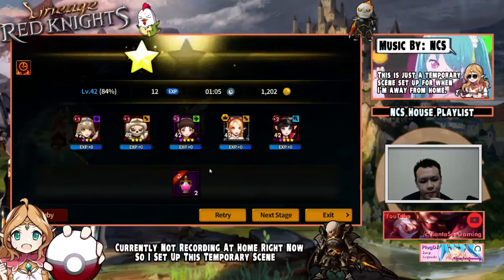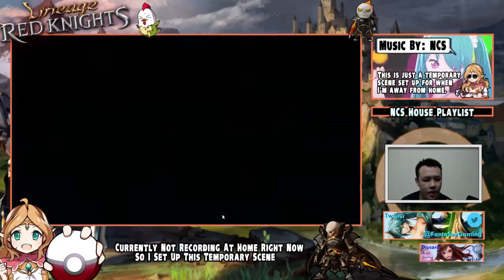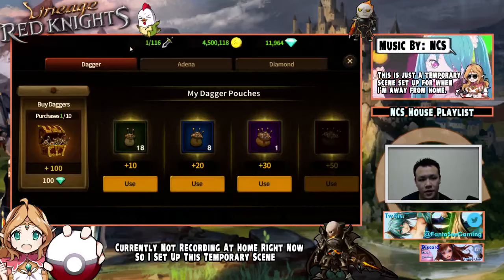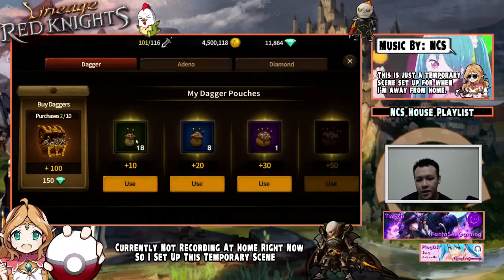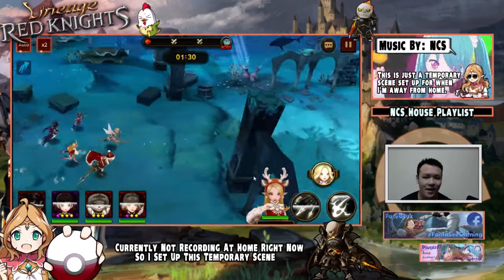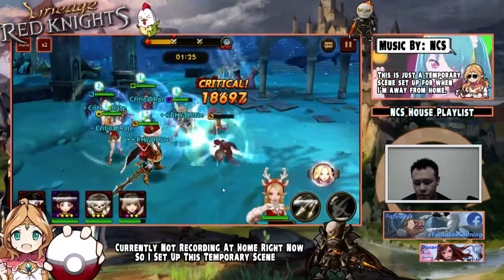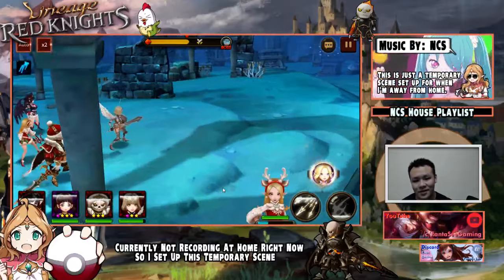So right now, this is the weekly two times transmute material time. Every single week, I go really, really hard on this. Basically, I save all my daggers, like all my refreshes, everything, all my dagger pouches, everything I happen to pick up throughout the week. And I just basically blow it all completely within these two hours. Without the use of sweeps, it's pretty much impossible for you to use up all your resources within these two hours.